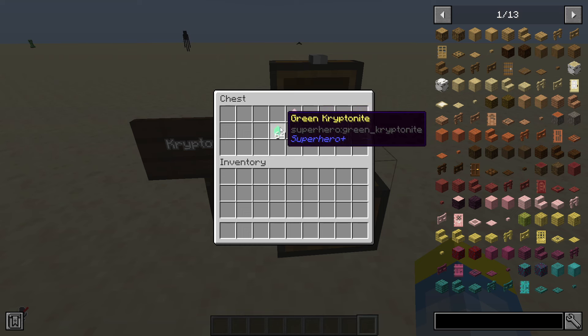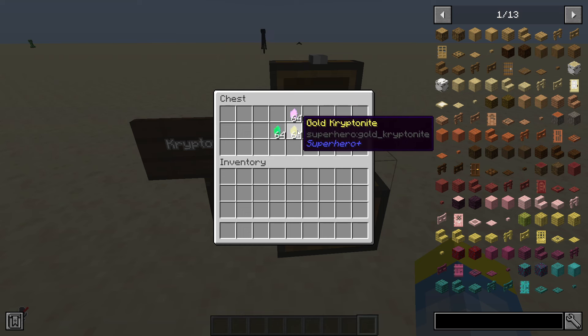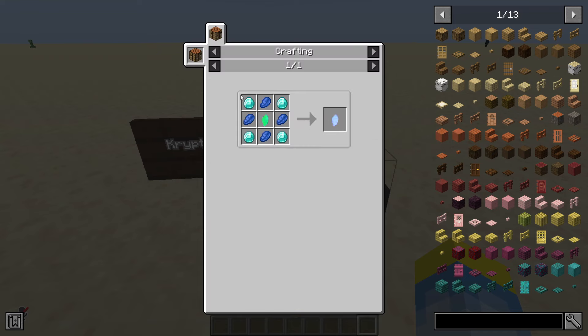Green and pink Kryptonite are obtained by killing the new crook mob, gold Kryptonite is found by robbing a bank, and blue Kryptonite is crafted like this.